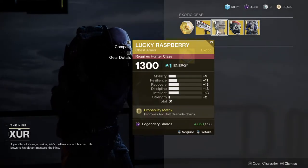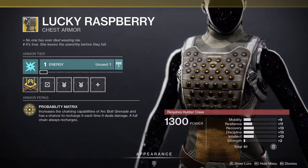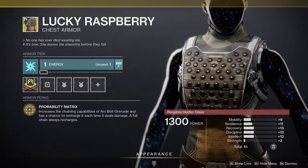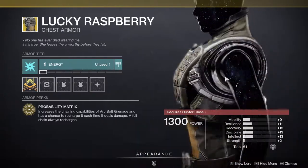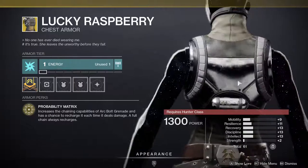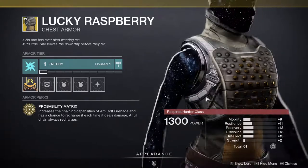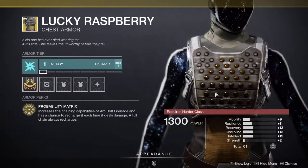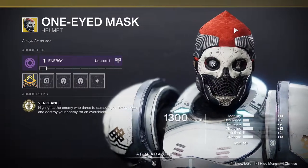Lucky Raspberry is also available — it's the armor for hunters. It increases the chaining capabilities for Arc Bolt Grenade and has a chance to recharge it each time it deals damage. A full chain always recharges it. I would recommend this if you don't have it — it's a really good exotic for completing grenade bounties, but outside of that I'm not a big fan.